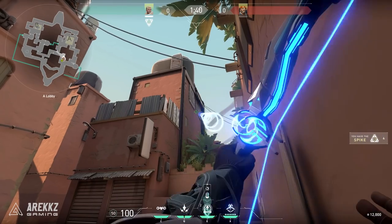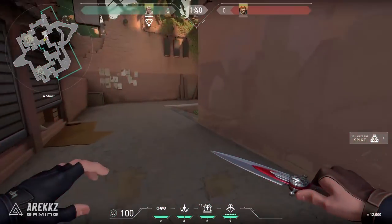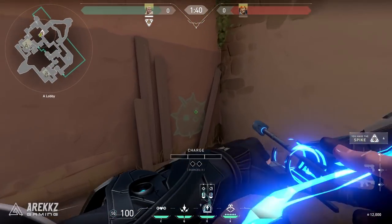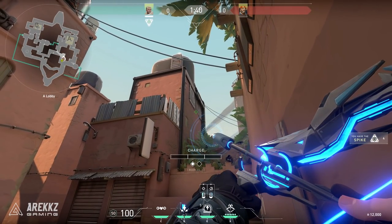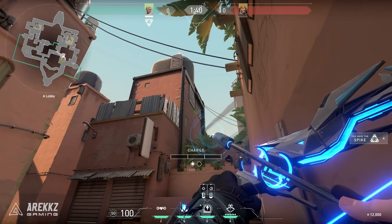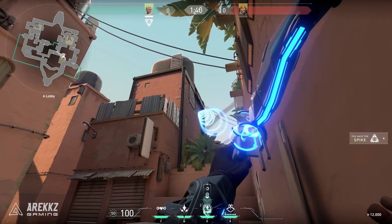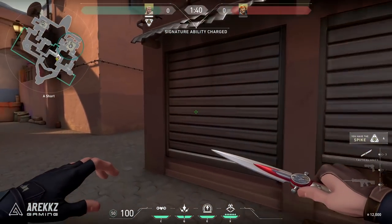Moving on to the next shot — this time it's from mid all the way over to A-Sight. For this one, stand right in the corner where you see us now. You then want to line up with those barricaded windows with the corrugated metal on the outside, and aim at the bottom between the two windows. Enable one bounce, charge into the second bar, and you'll have your arrow placed conveniently over here, revealing people on site A.